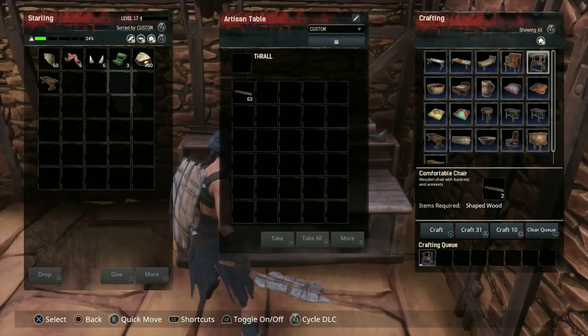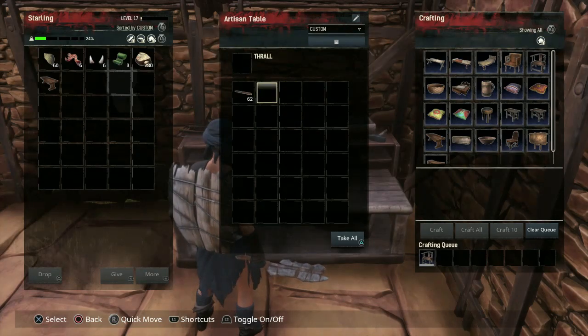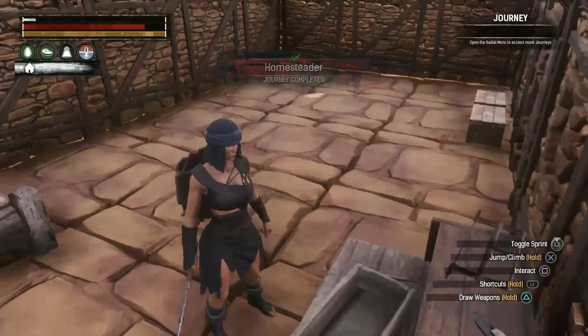I spent some knowledge points on the chair maker and got recipes to craft chairs. We can craft a regular chair or a comfortable chair — let's go with the comfortable chair. All it takes is some shaped wood. There we go — we now complete the homesteader journey step.